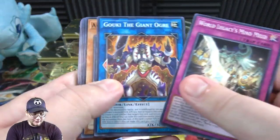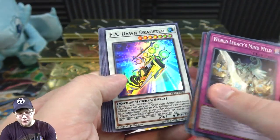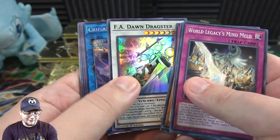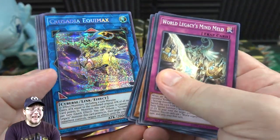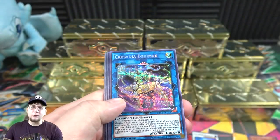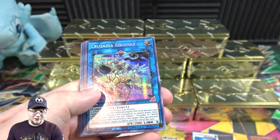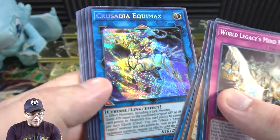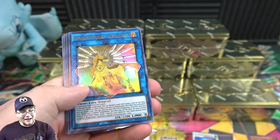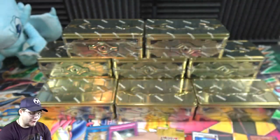There are a ton of reprints here — you guys have probably already seen a lot of these commons from past sets. FA Dawn Dragster as a super rare looks really nice. And already, Crusadia Equimax — that looks awesome. These are prismatic secret rare, kind of like World Superstars. It's been like four years or something. Anyway, it got a rarity boost and it looks amazing. Then we also got a Nightmare Unicorn.